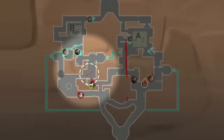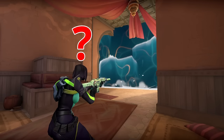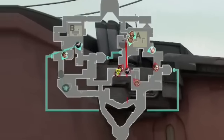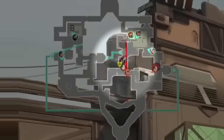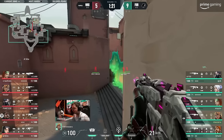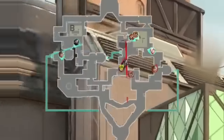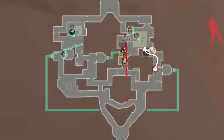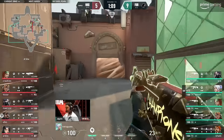Energy start the round with a Harbor Cascade that flushes through hookah and denies vision to anyone holding inside — this makes the defense commit because anyone could be behind this thing. In the meantime Energy group up in their 4-1 split and start walking up behind their Viper lurk smokes. Raze takes a few shots but has to drop since she can't see over this narrow lane. Energy have lamps and Sky's dog is also applying a ton of pressure through shower, simulating an A split — but that thing is just a fake.